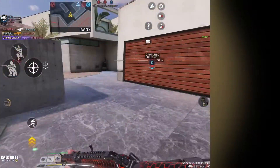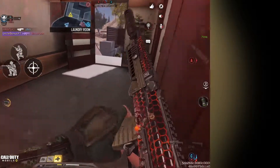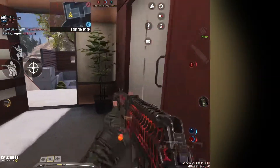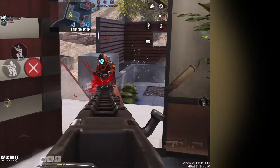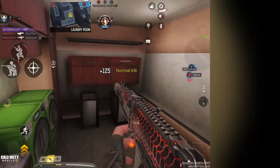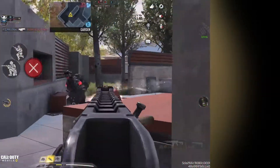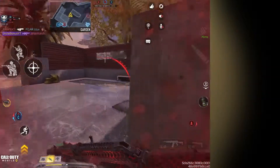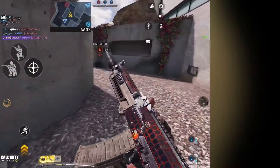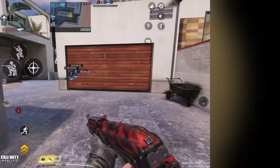Jango down! Friendly Shock RC is ready. We're captured. Friendly Shock RC is coming. Enemy contact. Jango down! And we got an AK.